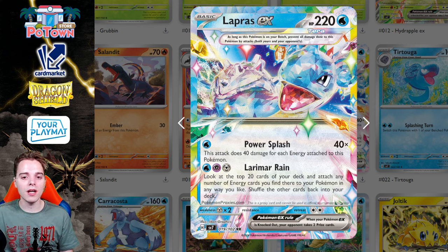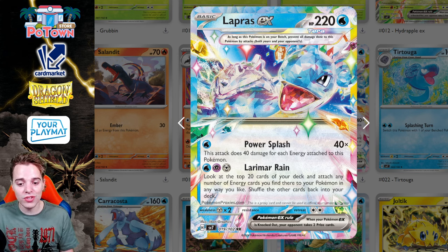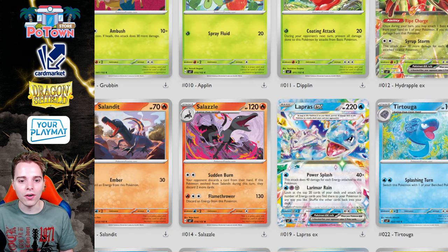You'll still need a Psychic and a Water energy, so getting this off turn one is tough. Going second, you might think about playing something like an energy sticker. Looking at the top 20 cards to set up Pokémon is pretty ridiculous. I don't know if Lapras will see play, but it's a beautiful card and I'm excited for collectors — this is going to be one stunning card.